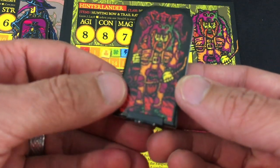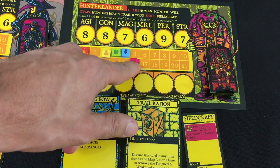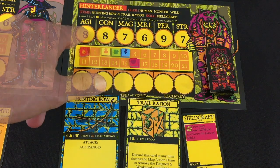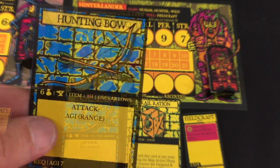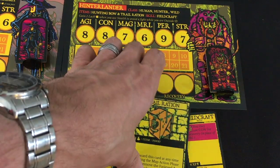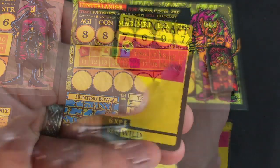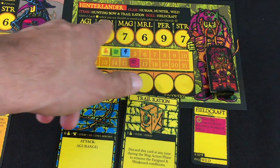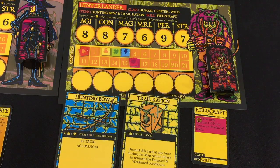My other character is the Hinterlander — kind of a hunter guy who got arrested for poaching. He's got more life than the Witch Smeller, more experience to start, but much less gold and more luck. He's very agile, pretty good constitution, great perception, and generally good stats overall. He's got a hunting bow, so both of my guys are ranged characters. He has a trail ration he can discard to remove fatigue, and a Field Craft skill that lets him recover hit points more easily. They each have a way of gaining more luck: the Hinterlander by stealthily avoiding encounters and the Witch Smeller by killing heretics and witches. It makes thematic sense.